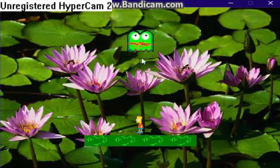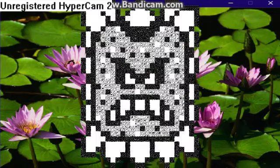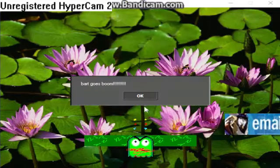Now we have to splat the Bart. Here we have a player from Mario, and you just want to explode him like that. Bart goes boom. There you go. If you want to put that back on the replay, we can see Bart getting boomed again.